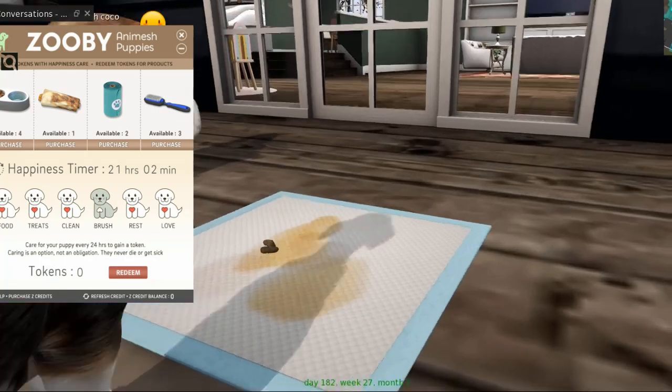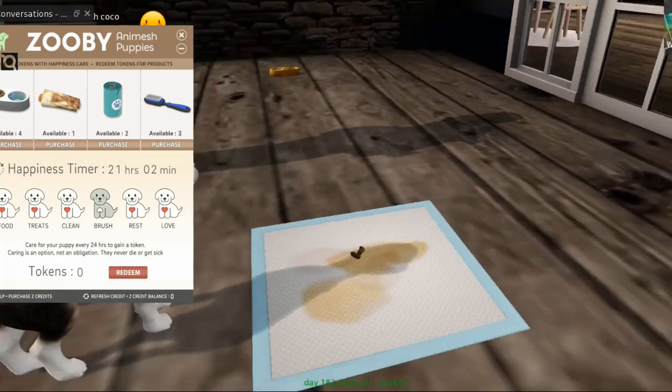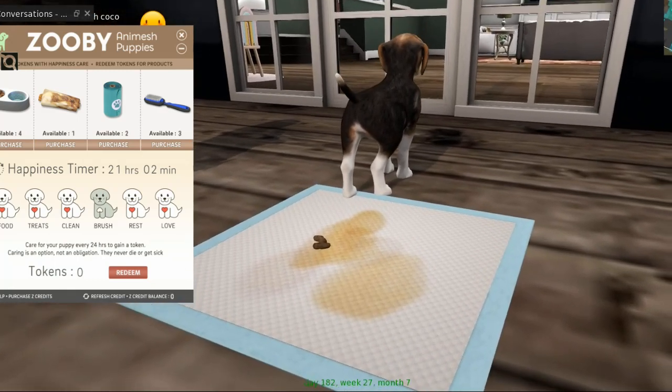I don't know why I used the name Coco — oh, she's lifting her leg! Coco, girl... oh my goodness. Coco might be a boy. I thought you were a girl — sorry, Coco, I thought you were a girl!